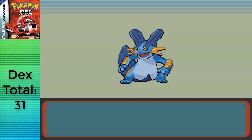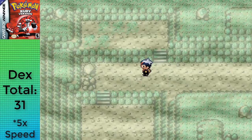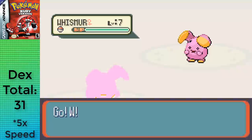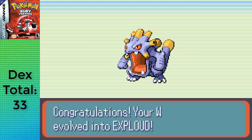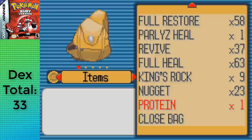Next up was Whismur, which is rough to train in Rusturf Tunnel since Soundproof nullifies Uproar's damage, and as a Normal type, Astonish doesn't work either. So it's best to train on Route 116 for PP usage, then inside with Pound PP. I got Whismur to level 20, evolving into Loudred, and with 20 more Rare Candies, Loudred evolved into Exploud at level 40. Second to last is Slakoth — relatively easy thanks to Proteins picked up throughout, one-shotting almost instantly so I didn't have to deal with Truant. It evolved into Vigoroth at level 18, and 18 more Rare Candies led it to evolve into Slaking at level 36.